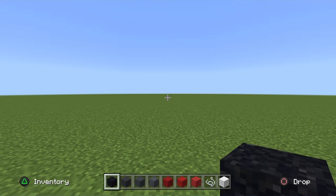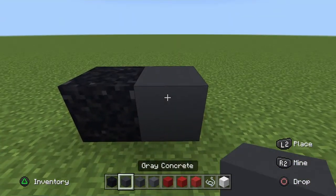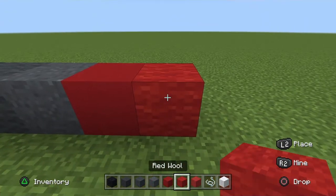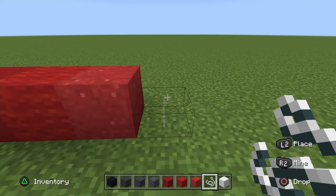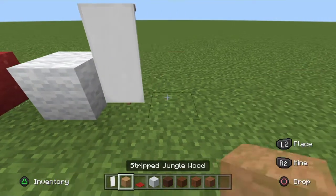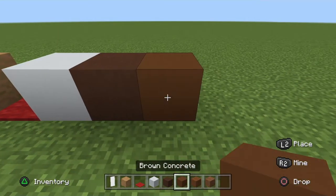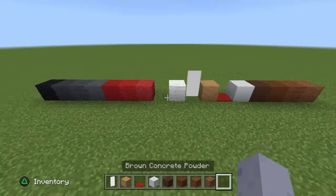The blocks you need are: black powder, gray concrete, gray wool, gray powder, red concrete, red wool, red powder, string or barrier block, white wool, white banner, strip jungle wood, red carpet, white concrete, brown terracotta, brown concrete, brown wool, and brown powder. Those are all the blocks you need, so pause now and grab all of them.